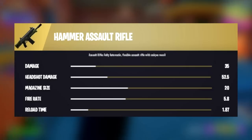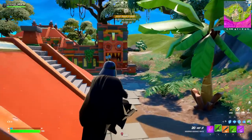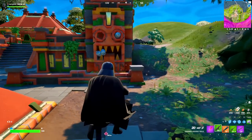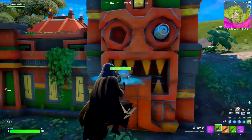She goes down. Just like the other Mythics, the Hammered Sword Rifle is also turned into a Mythic Item, and you would be needing an upgrade bench to actually go ahead and get this Mythic Item.